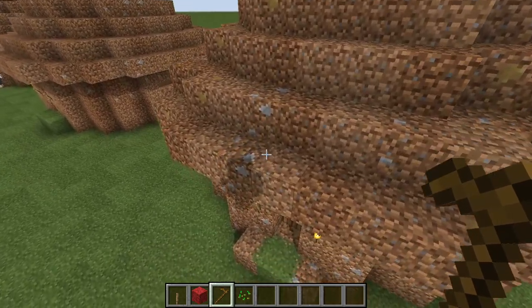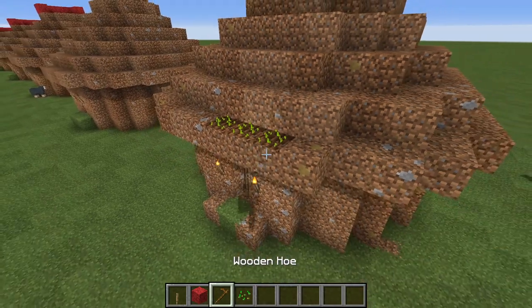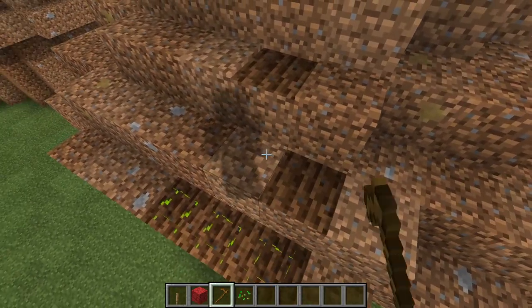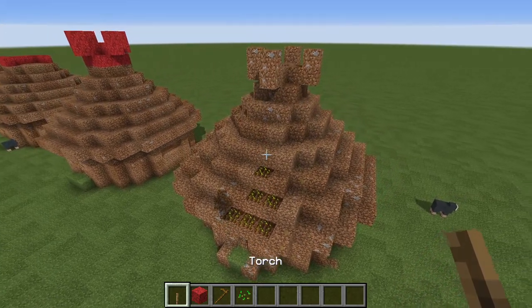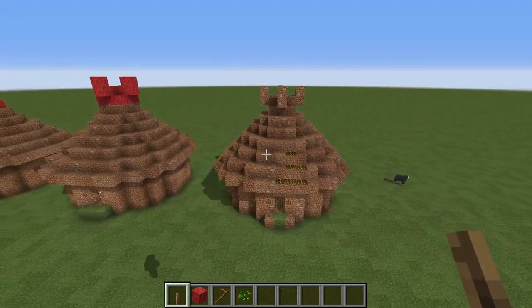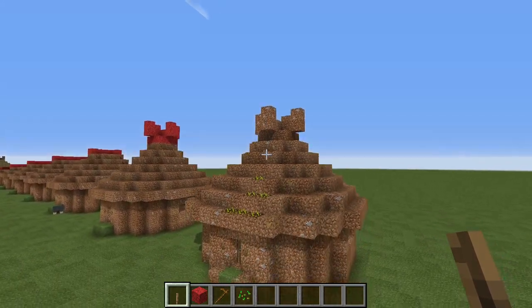And once you have that, to finish the thatch, you just want to go around and place some seeds like so on the top of your roof, and wait for them to grow, and you will have a fully thatched dirt hut. And after you have done that, your hut will be complete.